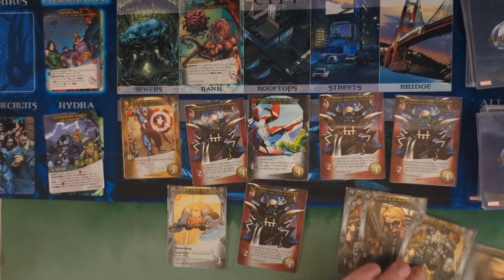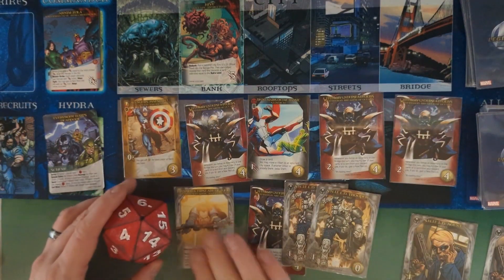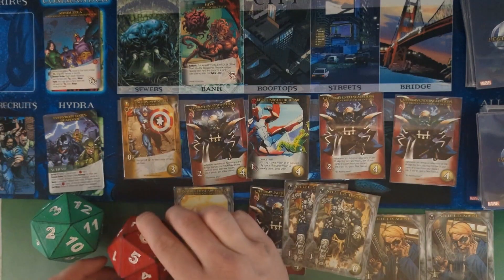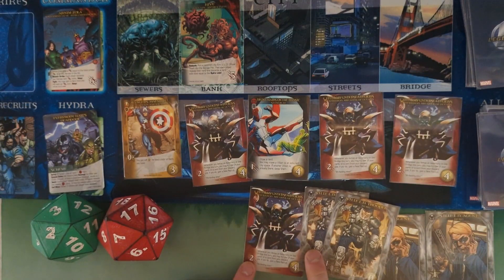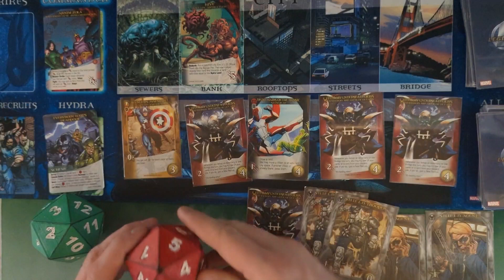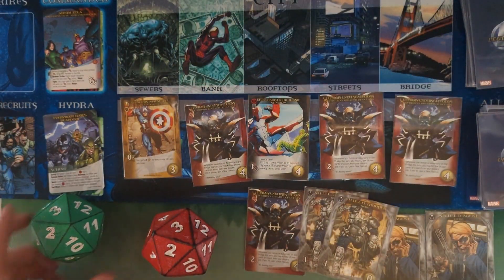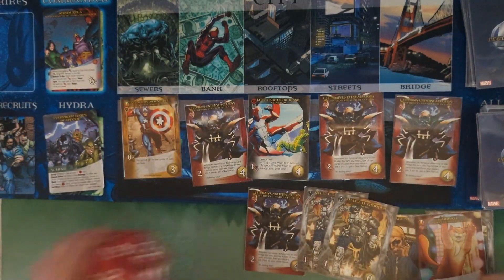Putting First Axe of Thor out as an artifact. With four attack and two recruit, throwing the axe to fight the Hive — going down to two attack, fighting him and taking him out, keeping the city empty. Picking up a sidekick with the two recruit — Hairball. Passing to Miles — top card is a Fortune Teller, captured by the mastermind.